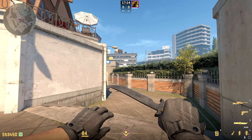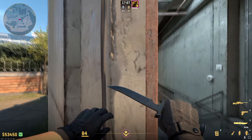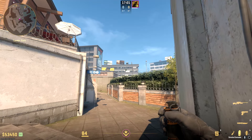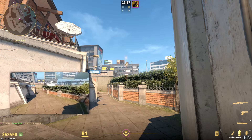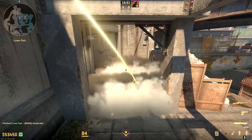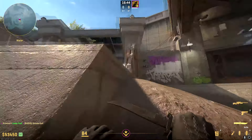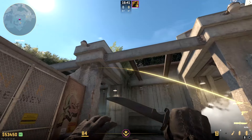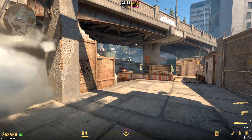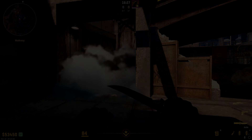There's also an A lurk smoke. From the full A execute position next to con, aim at the left corner of this white panel on the building and do a simple left click throw. It flies through the bushes and lands down towards graffiti, giving a sound cue towards B. What's great about this one is it's very hard to tell the smoke came from A because of how hidden it is on the way down — a great lurk smoke to get opponents rotating to B in a 1vX scenario.